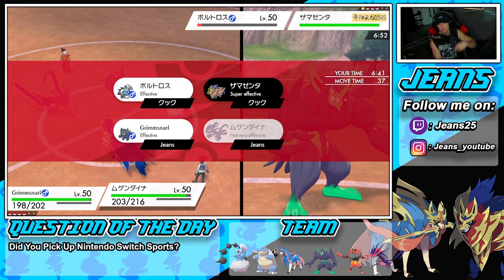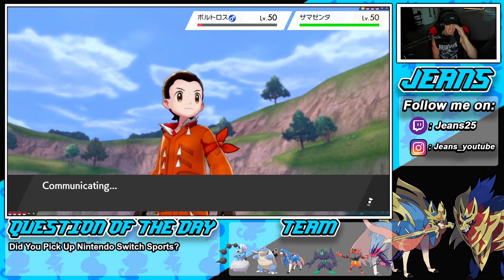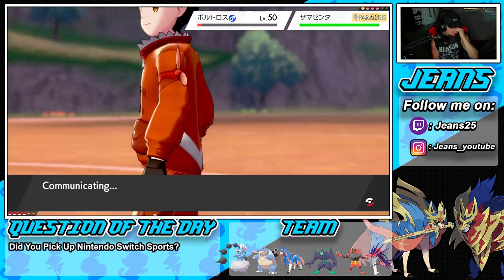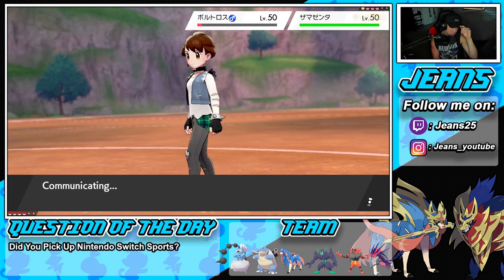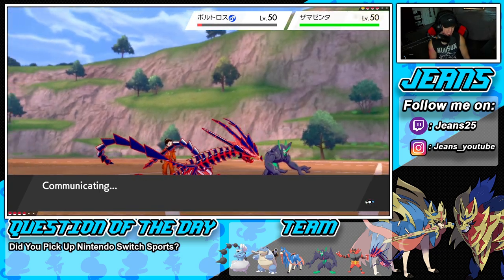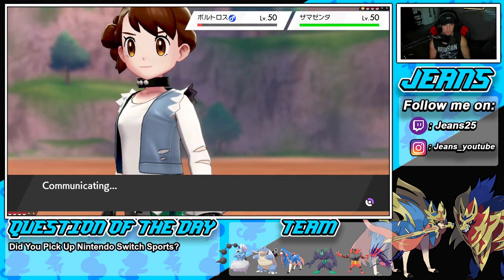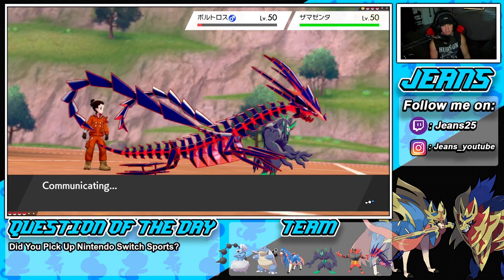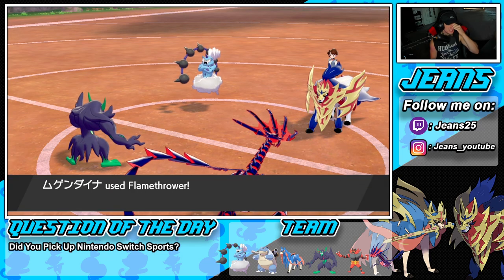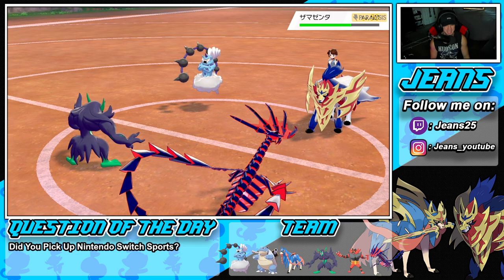Chipping off some damage, liking it a lot. Thundurus is on like 2 HP — there's no way he dynamaxes that right? If he does I'll actually thank him because that could give us the match. He doesn't dynamax — we drop a Flamethrower, get off some damage. We're minus one on special attack but still decent coverage damage.